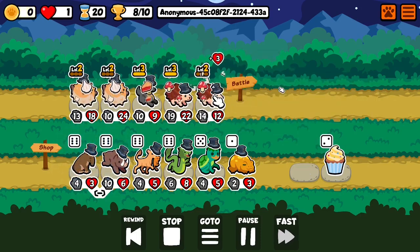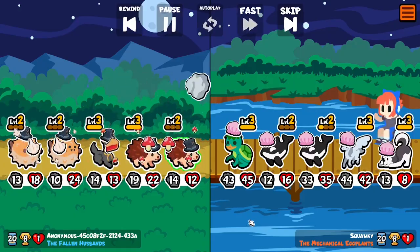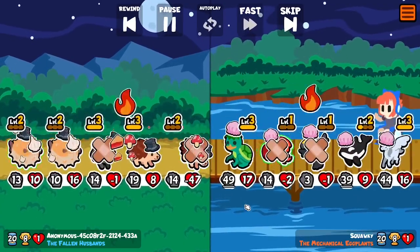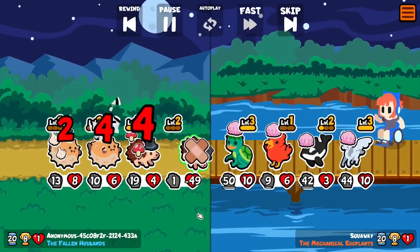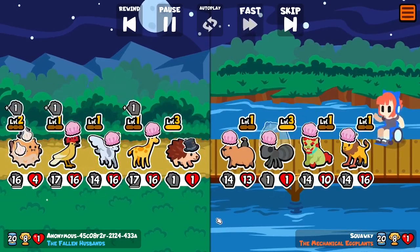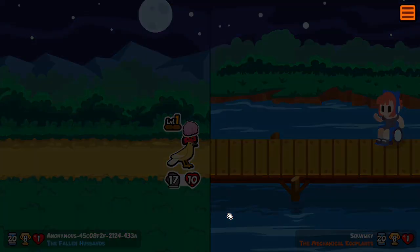We also have the hedgehog on level 3 and some more lives on the first one, because the lynx is my main enemy - as you can say - because it can take out the hedgehog straight away which I don't want. This is just spawning loads of stuff. Still a victory.